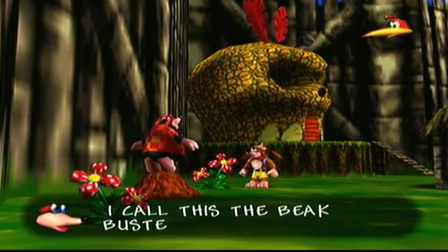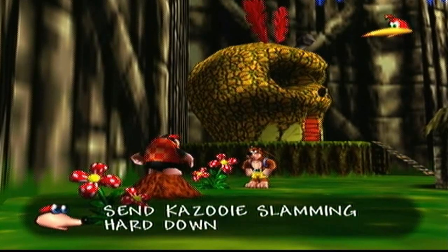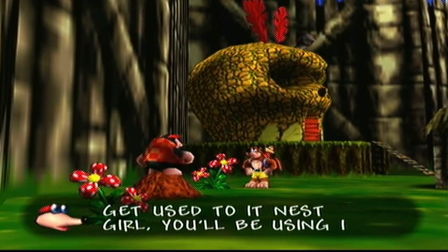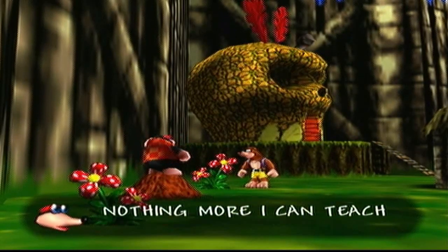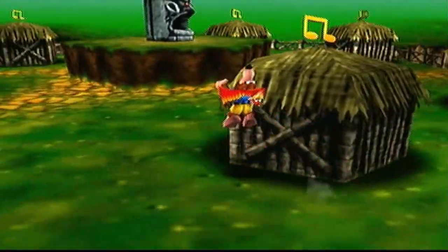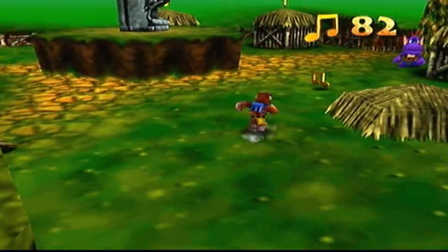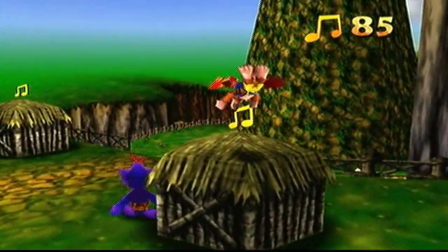Bottles says: 'I call this the Beak Buster — jump into the air and press the right or left trigger to send Kazooie slamming hard down to the floor.' Banjo says it sounds painful. Bottles replies you'll be using it a lot. So in mid-air, you pound down on the houses and collect everything — we'll need these music notes for later.